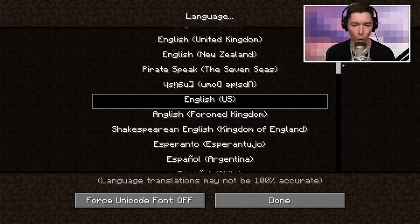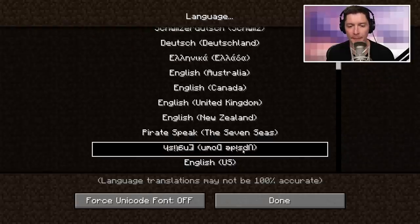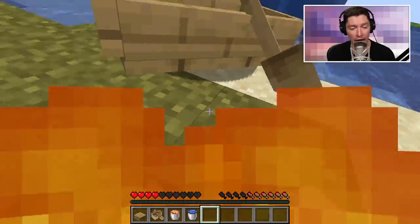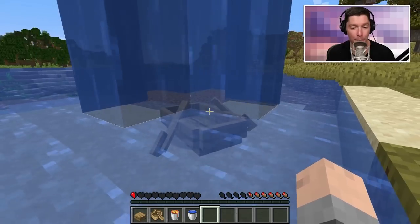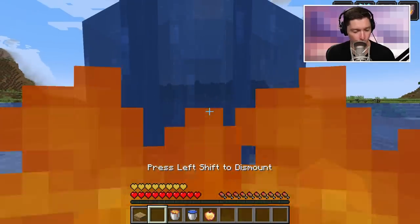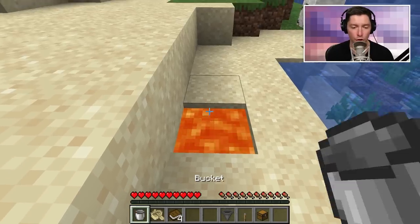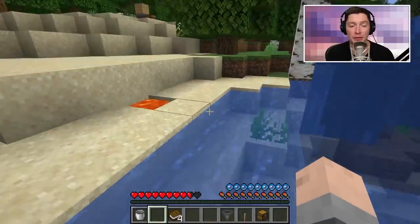Minecraft has had the option to change language, and some favorites are English pirate speak and upside-down English. They have now added two new languages: Nahuatl and Russin. In previous versions of Minecraft, if you were on fire and jumped in a boat and then tried to get into a water stream, it would not put you out — you'd have to actually start drowning. But in the newest version of Minecraft, going into a water stream will now put you out. That's been updated.